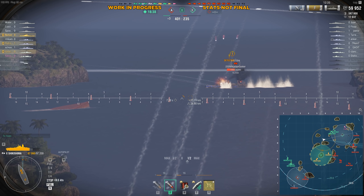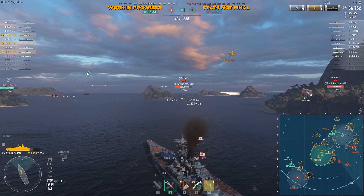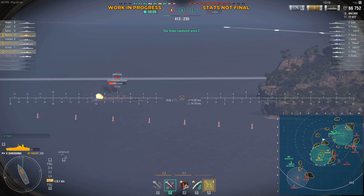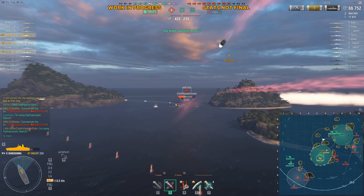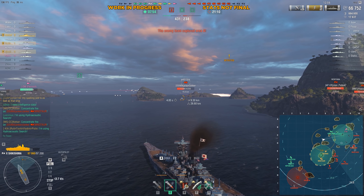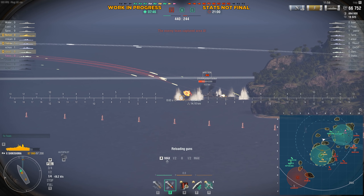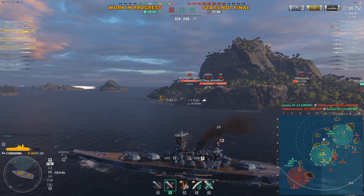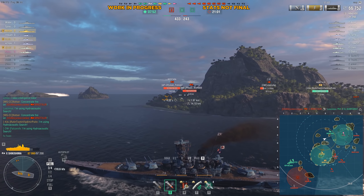Citadels happen very frequently against max-range targets and bow-tanking battleships at point blank, but not that frequently overall. The Yamato is similar — citadels don't happen that frequently either, because cruisers are thin, and you overpen battleships when they're broadside. This ship has so much penetration force that you're going to wish you could drop the caliber down, which you can by just playing the Yamato. At the end of the day it's a Yamato with 510mm — you lose three guns for that, and the gun caliber alone is the reason these guns are just hard to use.